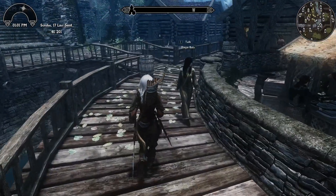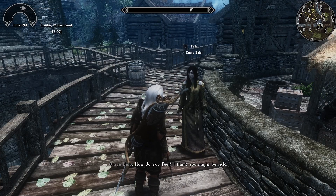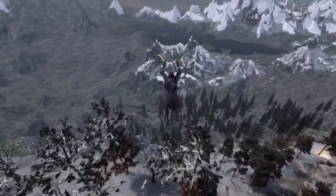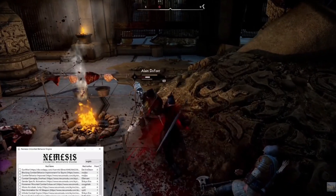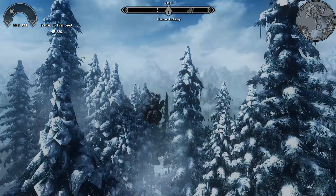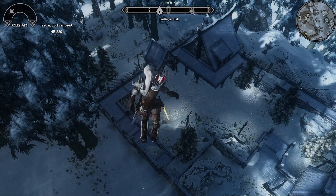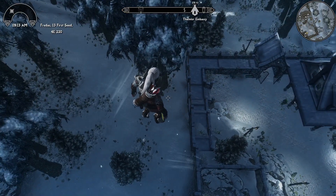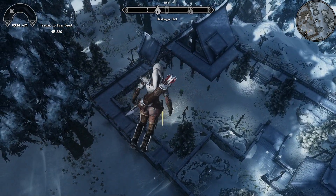Pretty much all modern animation mods rely on it: Precision, MCO, CGO, EBG's Animated Traversal, Skyrim Paraglider, SCAR — and those are just the big ones. There are dozens that simply do not work with FNIS. And actually, nearly anything for Skyrim SE or AE that says it requires FNIS can also be used with Nemesis, because Nemesis generates a FNIS .esp dummy file when you run it.